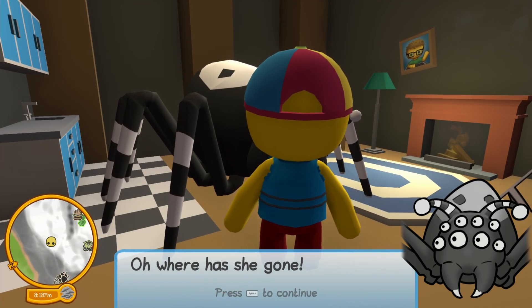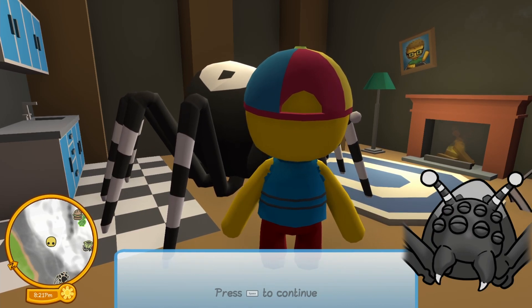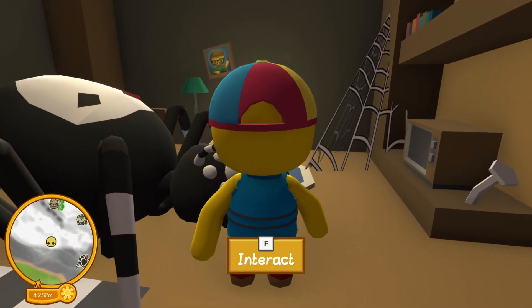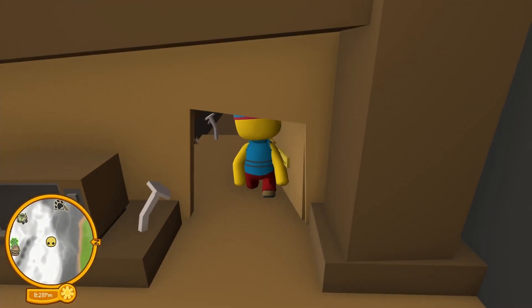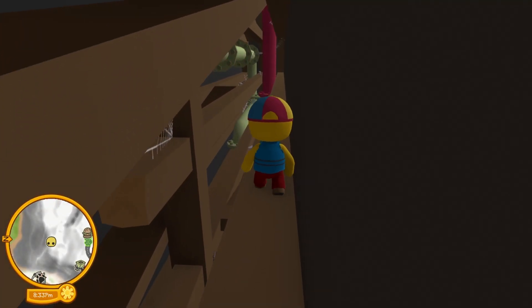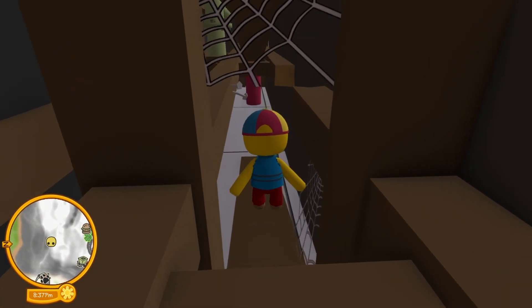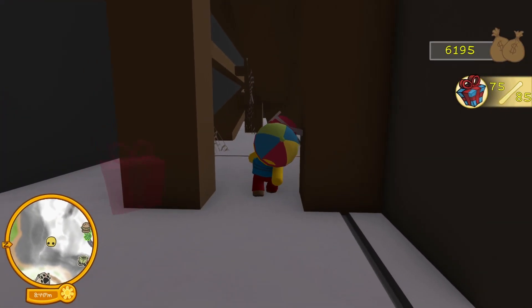Oh, where has she gone? I only turned my back for a second — please help me find my daughter! She must be somewhere in this lab. I'm sure I can knit something nice for you if you find her. Whoa dude, you have a whole house in here — you're crazy man! How did you build all this, Mr. Spider? So we're looking for a lot of things now: keys, this little spider daughter, and a secret present.